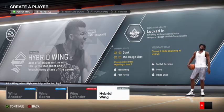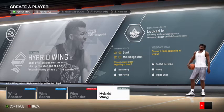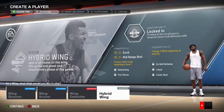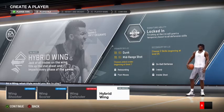Rebounding, post moves — not bad. The highest height on this build is 6'10". For secondary skills you choose two out of three; I'm gonna go with layup and all-ball defense. The reason I want this build is because you can be tall like Giannis and still dunk and break ankles.